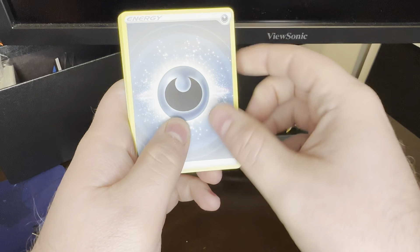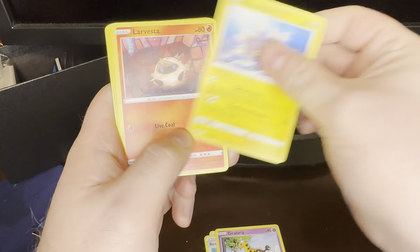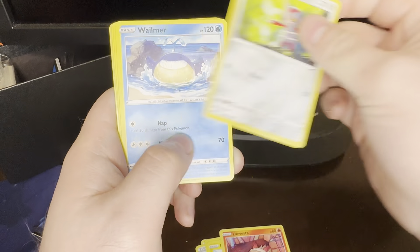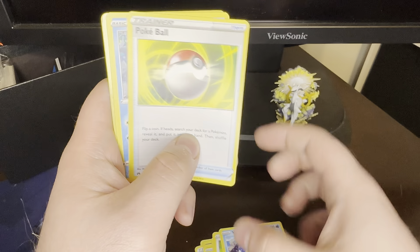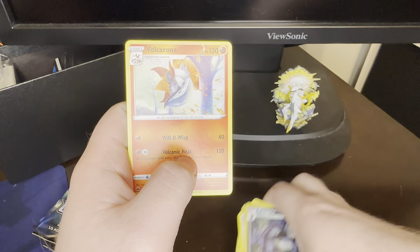Happy Thanksgiving if you're watching this when I'm making it. Pack 1: Girafferig, Pinchurchin, Larvesta, Pawniard, Whalemur, Pokeball, Corphish, Pangoro, Volcarona. Absolutely nothing.